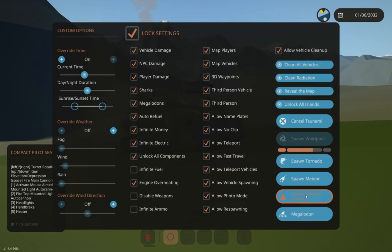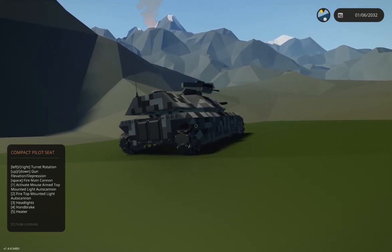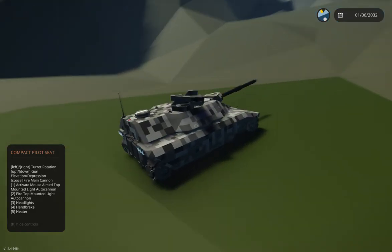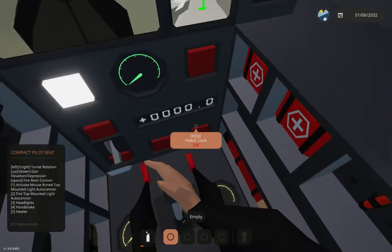Anyways, let's go to the custom menu. There's a whirlpool — okay, anyways, just cancel that real quick. Alright, spawn volcanic eruption, let's go! Oh, I can hear it. Oh no, screen shake! Hold on, let's see if I can shoot it with the turret.